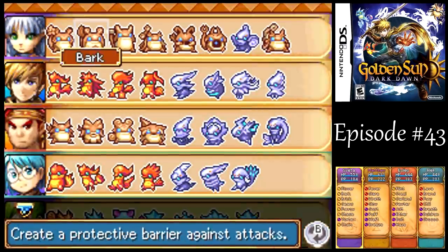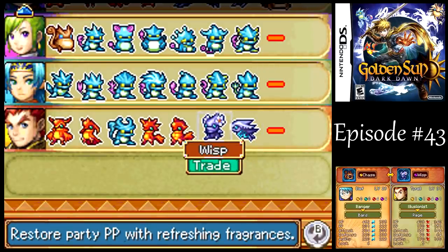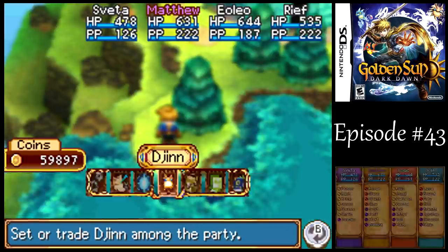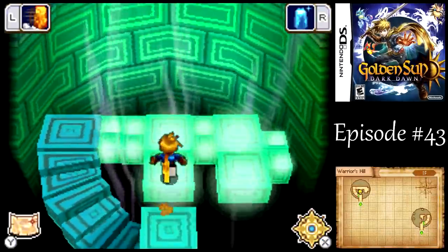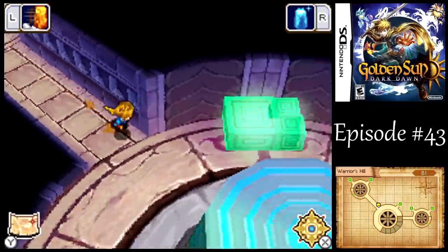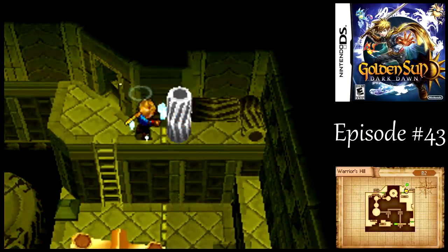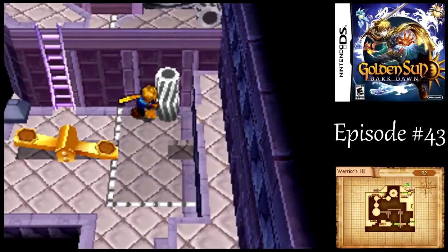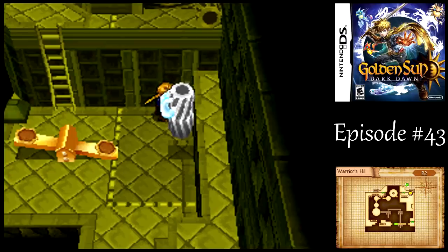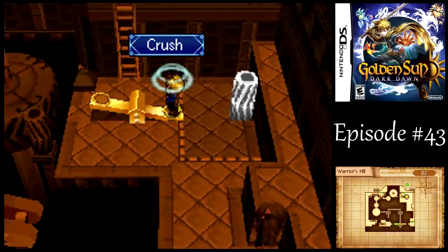The way it works is — like most djinn, when you attack with them they usually have some amount of added damage or a multiplier, usually between one and two. But with the chain genie, what it does is it causes all of your party members to attack a single enemy in sequence — you attack first, then someone else, and someone else. So it's almost like quadruple damage of what you would normally do. And it deals immense damage even against enemies that are strong against Venus. It's obscenely good. We definitely want to use that one.